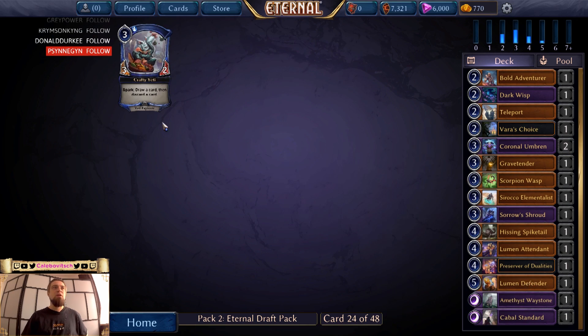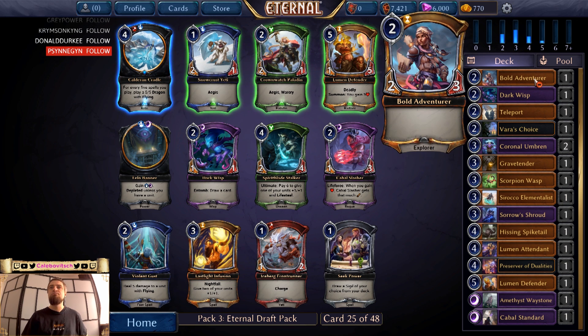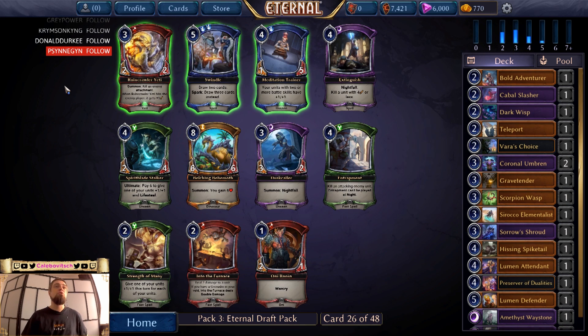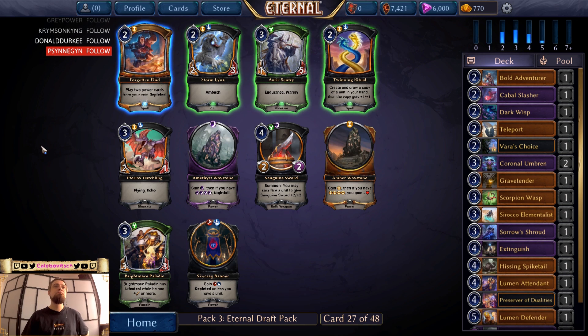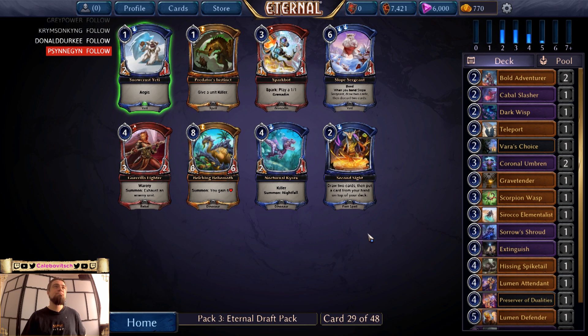Flying through the air, splashable without a care. Calderon Cradle — not playable. Another Lumen Defender, or Cabal Slasher for an early drop. It's only gonna have Bold Adventure and Dark Wisps, so going for the 2-drop. Extinguish. Forgotten Find — no. Some splashable cards. Waystone. Flying Ambush — no. Another Bold Adventure. Predator's Instinct — sure.